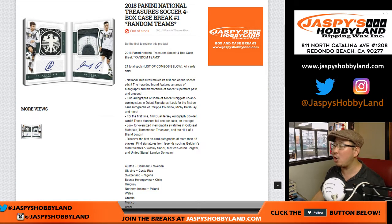Happy Friday, ladies and gentlemen! NT Soccer is finally here. 2018 Panini National Treasure Soccer 4-Box Random Team Break No. 1 — this is a full case break. Another one is in the store. We also have two more half-case breaks in the store, and then we only have one case left after that. Whatever fills first, that's what it'll turn into — it could be a random team break or two half-case pick-your-teams.